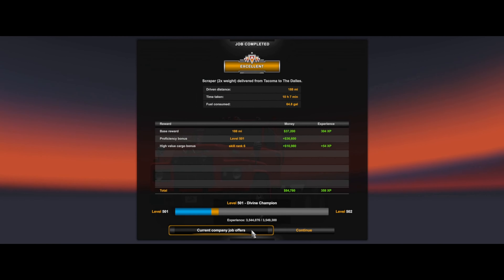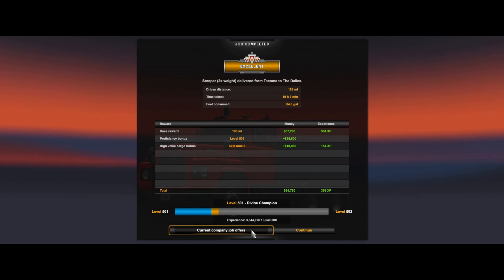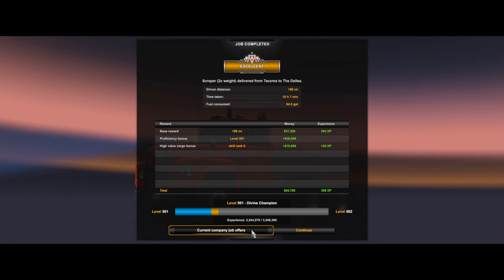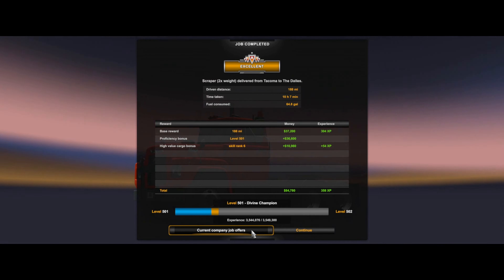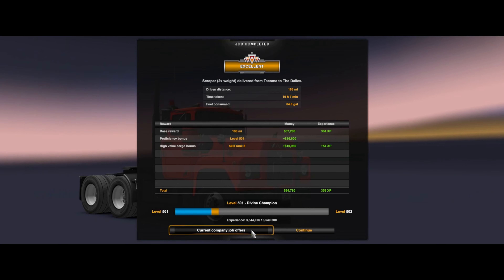We even got almost three miles per gallon. That's a bit misleading — three miles per gallon, two Priuses, and two teleports. So yeah, we did cheat quite a bit, but hey, sometimes that's what you gotta do.